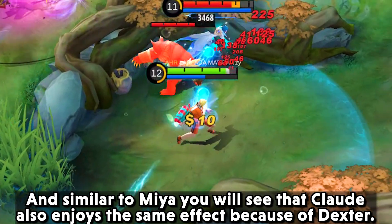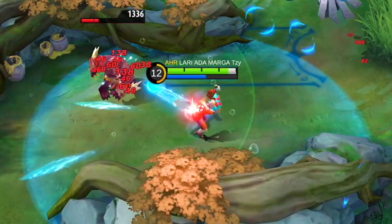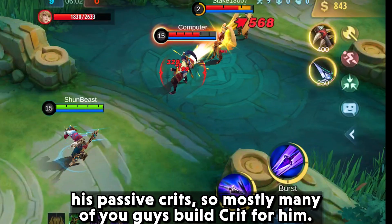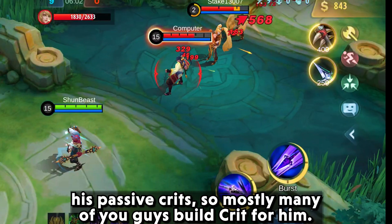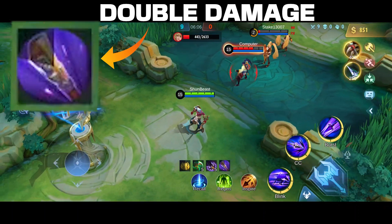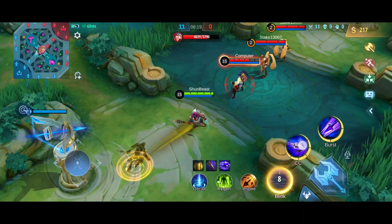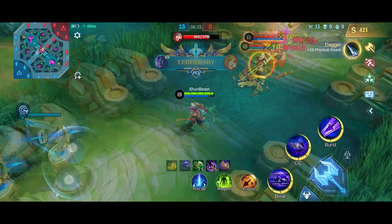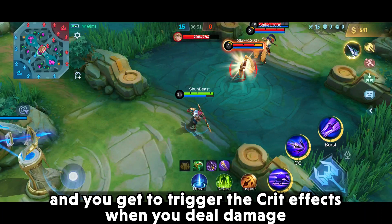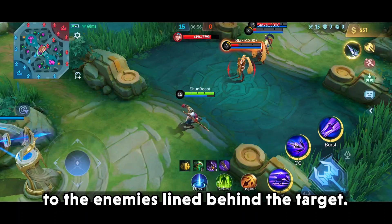Similar to Mia, Claude also enjoys the same effect because of Dexter. But there is an interesting case with Moskov — most players build crit for him. However, there's a trick: if you build Golden Staff on him, the crits from his passive do not get removed, and you get to trigger crit effects when you deal damage to enemies in line behind the target.